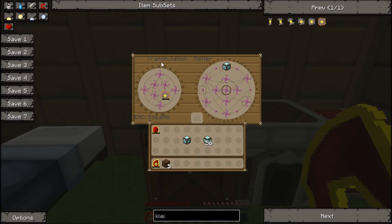What I'm doing at the moment — I've got my transmutation tablet placed on my crafting table and I'm filling up my Kleinstar with EMC by putting in diamond blocks into the little flame icon here. This is the Kleinstar Omega. You can see there's six types of Kleinstar, each able to store more EMC than the last.